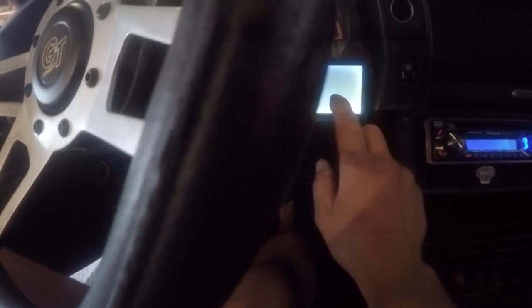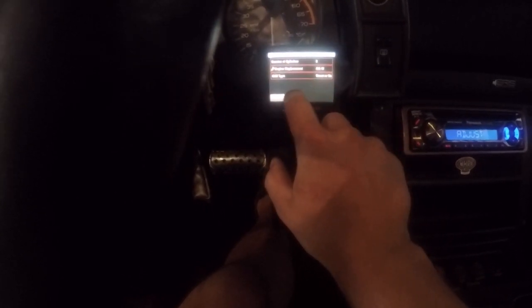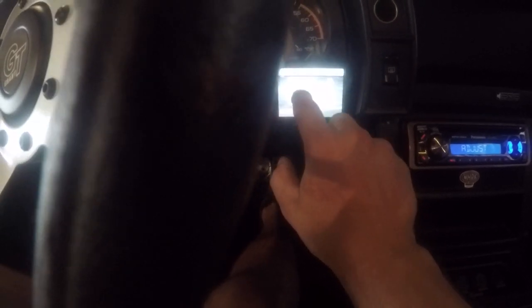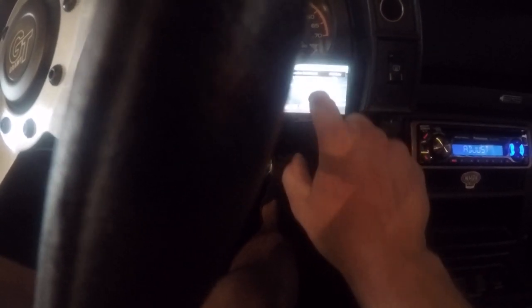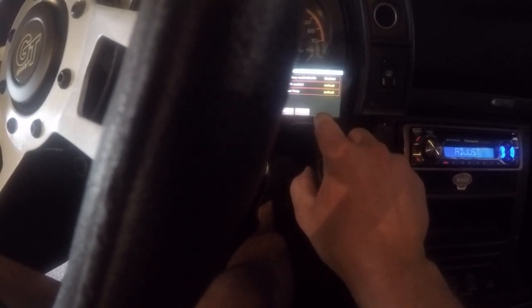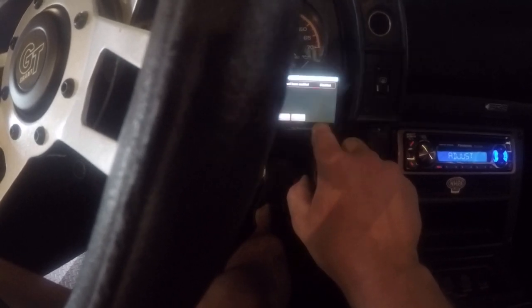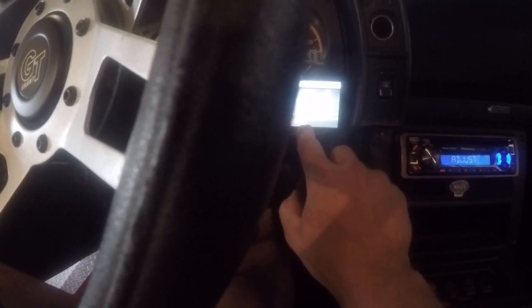I'm gonna try putting it in — disable closed loop. Let's see, tuning system. Just go through some values here, make sure everything looks all right. Basic fuel — fuel prime, that's good, so that's not a number we care about for now. Closed loop is gonna be disabled. Save. Fuel learn — disabled. So it should take the oxygen sensor out of the equation and just run off the base VE table.